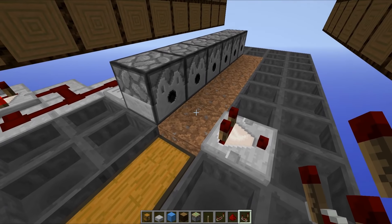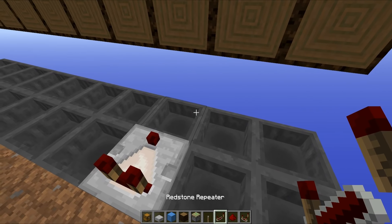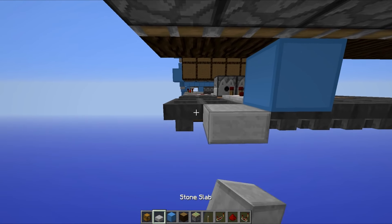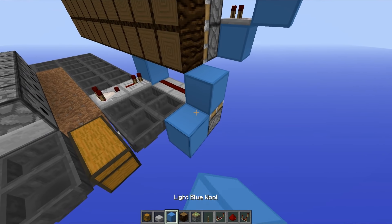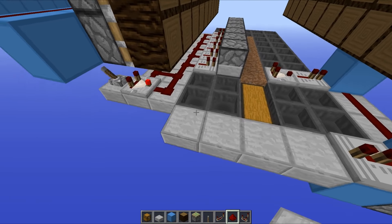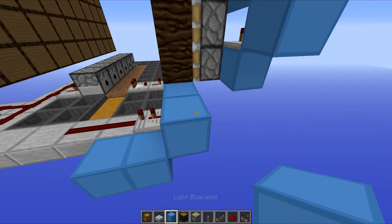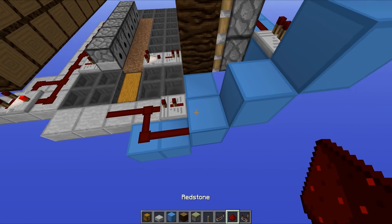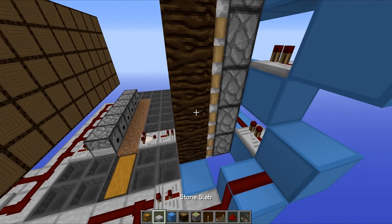Now it is time to start work on the actual activation circuit. Place a comparator down - this will activate when there is a block in front of it, since the dispenser is filled with bone meal. Run that into a repeater with a block cut, then two slabs, redstone dust, and a sticky piston facing upwards with a block on top - that creates your monostable circuit. Set a repeater to two ticks, then slabs going right the way across with redstone dust on top of the two key ones. Place a block and run blocks up into it, then replace that block with a half slab to prevent any BUD powering.